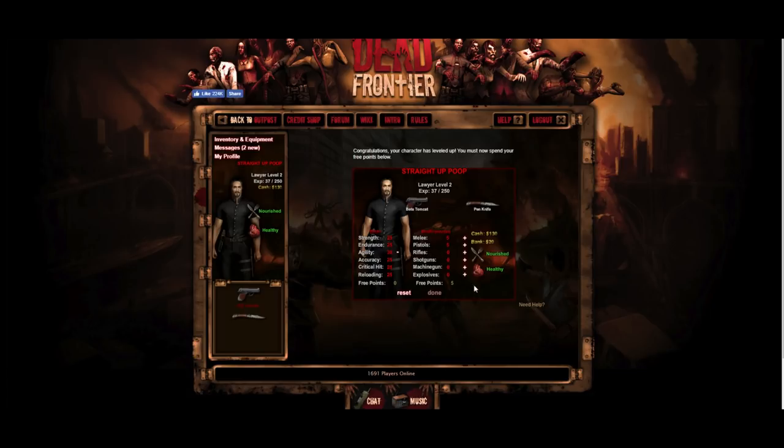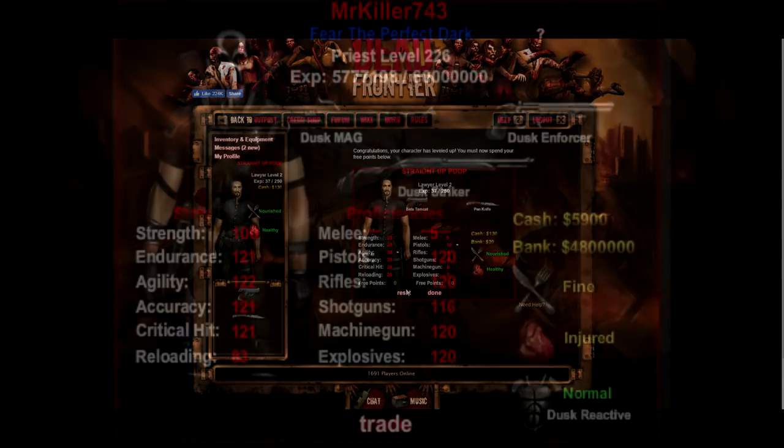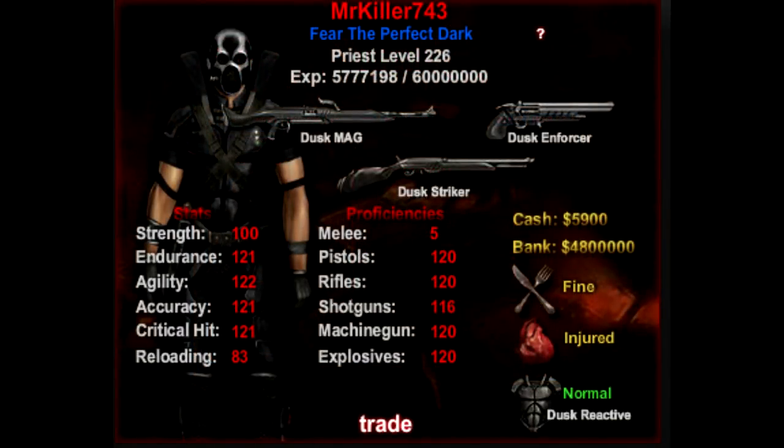Now we have the weapon stats — basically your build. What are you going to be? Are you going to be a loud guy — shotgun, grenade launcher, machine gun? Are you going to be a looter with a silent weapon like a pistol, sniper rifle, melee, etc.? Or you can be both — a grinder with grenade launcher, minigun, or pistol, slash melee, slash sniper rifle. This is where you decide what you will be in the Death Frontier community. I am basically a grinder slash looter.